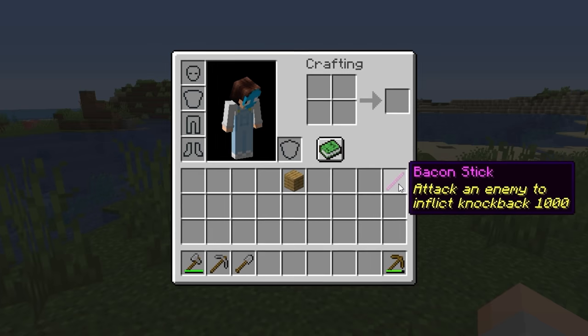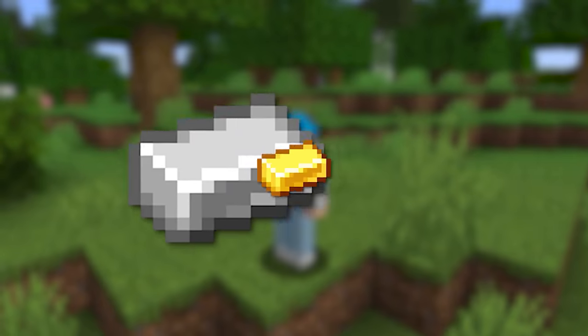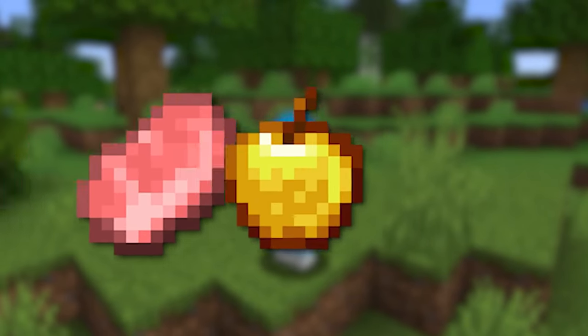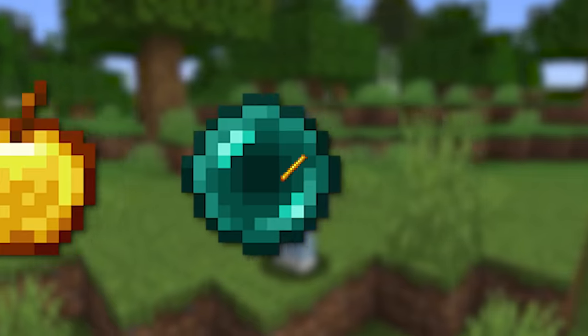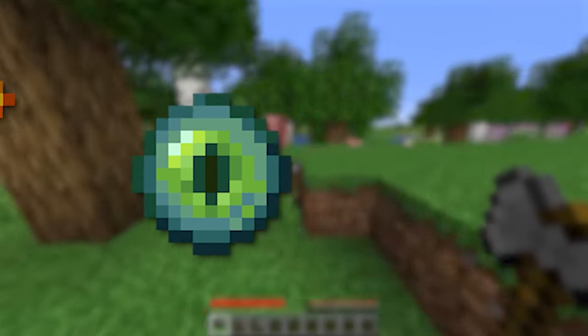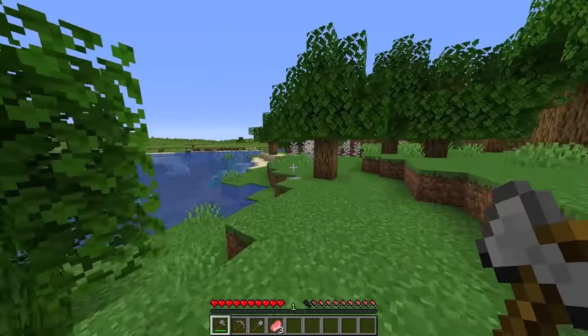This is so dumb. Come here, cow. He goes flying! Okay, this is one of the sticks that we can make. Now there are nine sticks, and they consist of iron, gold, diamond, gunpowder, pork that we've made, golden apples, ender pearls, blaze rods, and then the final one - eyes of ender. So my mission for this entire game is to get those sticks and use them to my advantage.